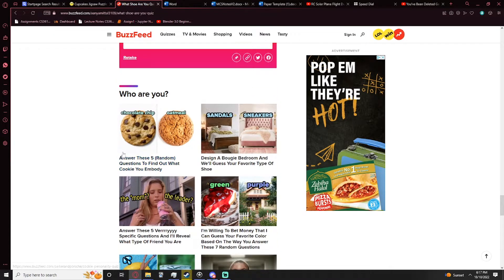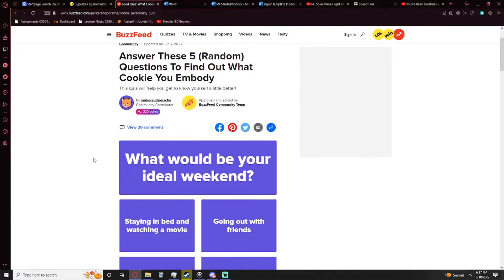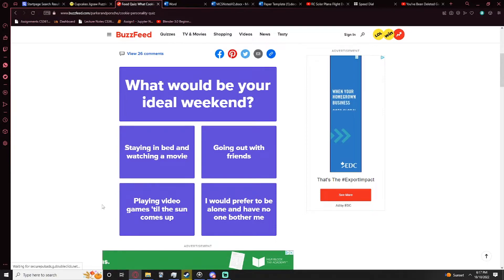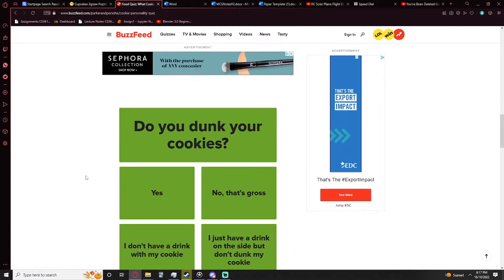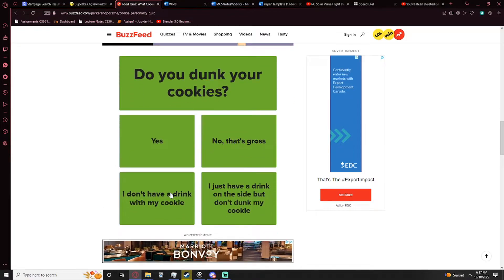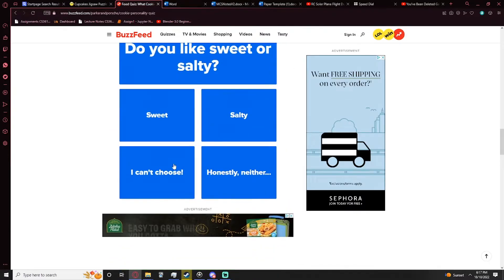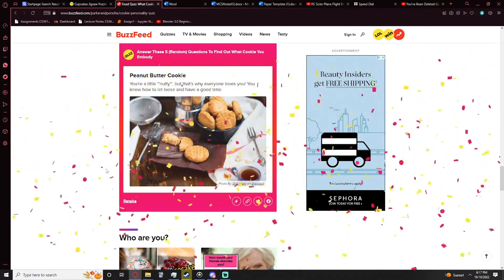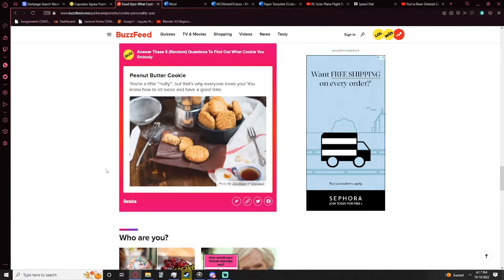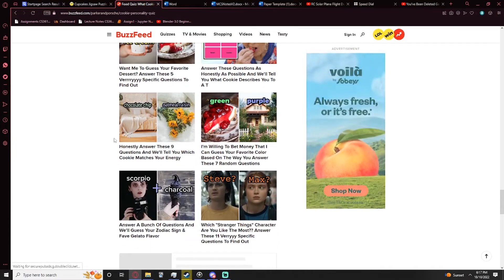Oh, here we go — answer these five random questions to find out what cookie you are. What would be your ideal weekend? Playing video games. What's your favorite season? Winter. Do you dunk your cookies? Yes. Do you like sweet or salty? Neither. How many cookies can you eat in one sitting? Peanut butter cookie — you're a little nutty but that's why everyone loves you, you know how to lose and have a good time. What the hell is this?